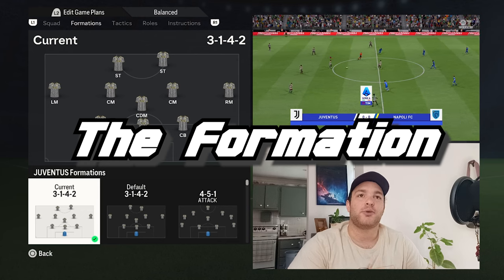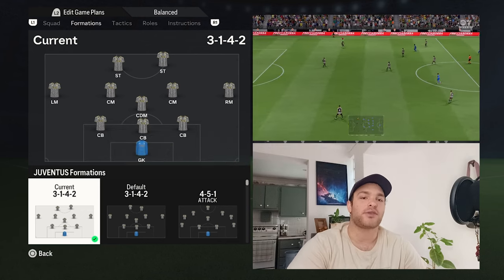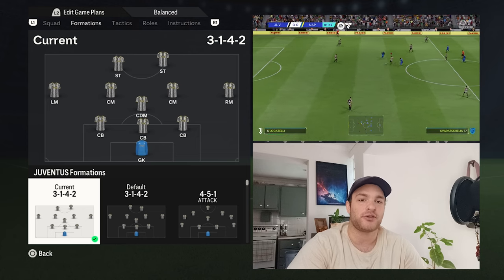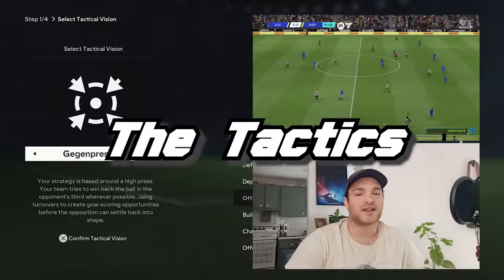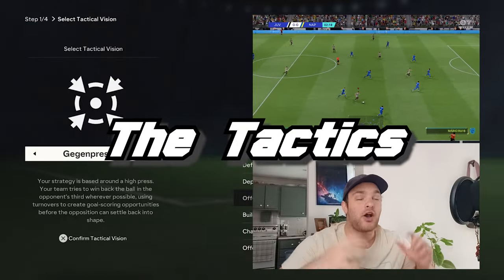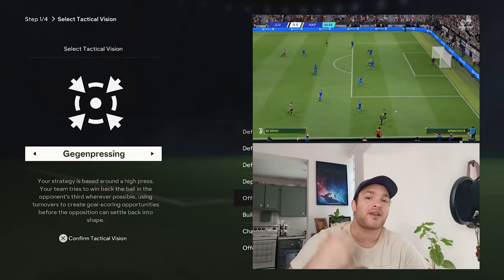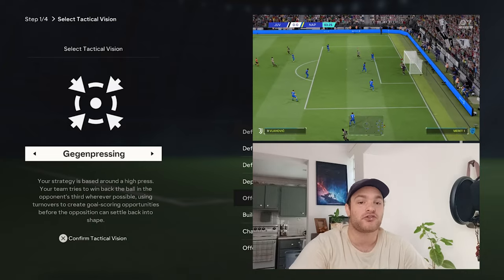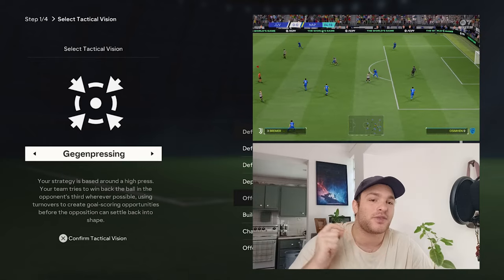For the formation going forward, I've gone with a 3-1-4-2 — so one goalkeeper, three centre-backs, one DM, two central midfielders, two wider midfielders, and then two strikers. With the tactical vision under Max Allegri, they are very defensively astute and look to break up and stifle anything the opposition throws at them. For the tactical vision, I've gone with gegenpressing.